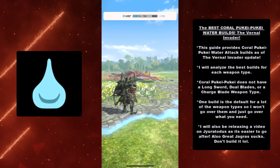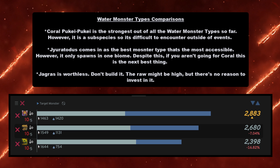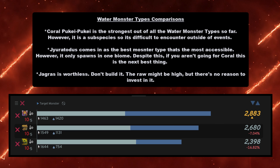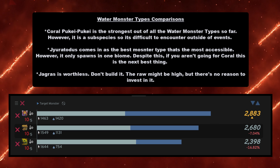I will analyze the best builds for each weapon type. Keep in mind, Coral Puke Puke does not have a longsword, dual blades, or a charge blade weapon type, so if you want to use those weapons you're going to have to use another monster type. One build is the default for a lot of the weapons, so I won't go over them all — just what you need.